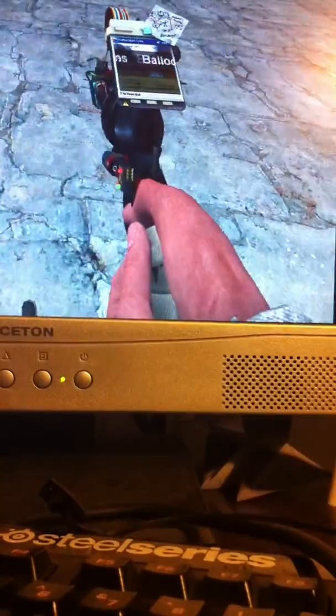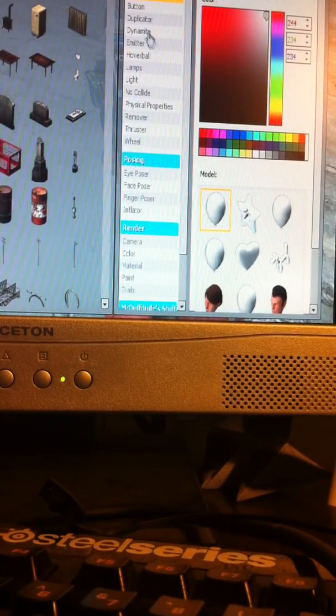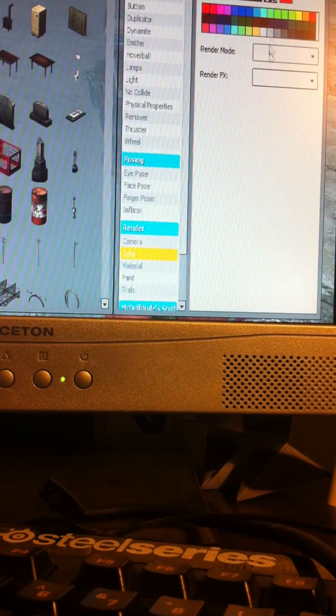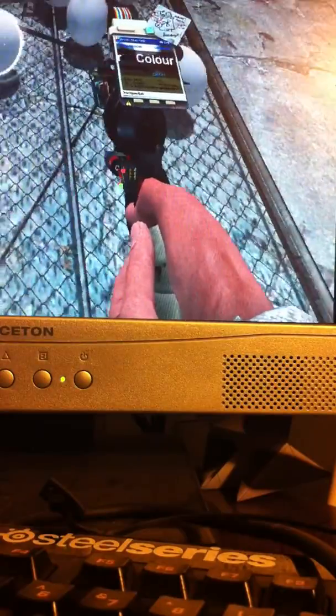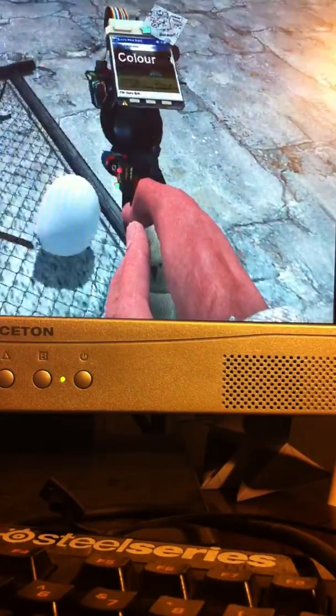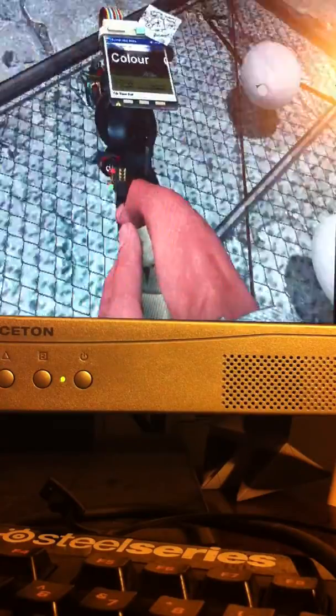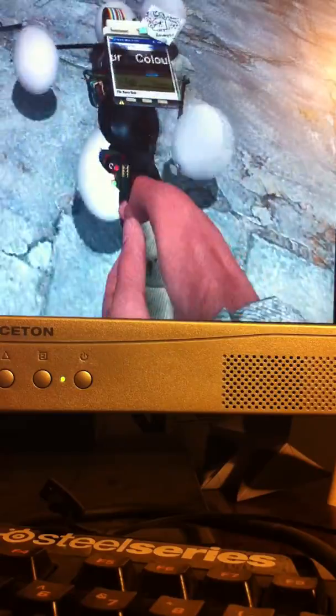Now you want to color it. Grab the color tool and put it down. I'm also going to put some wire mod stuff on here so you guys can see the wire mod.